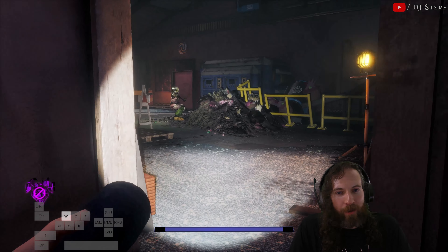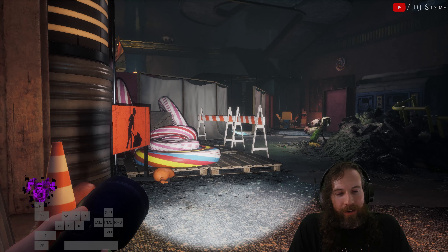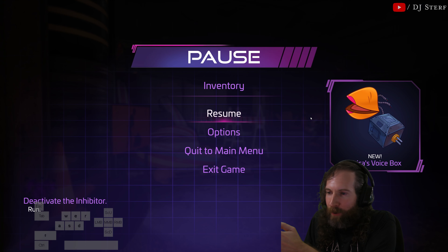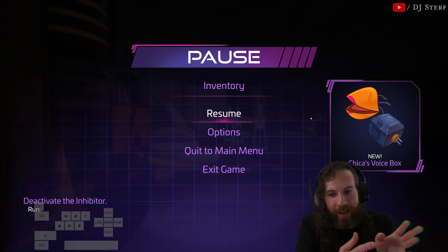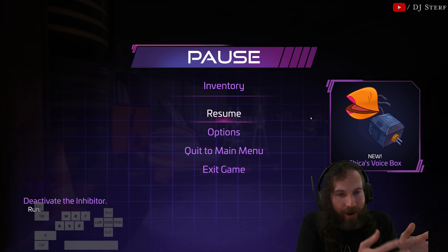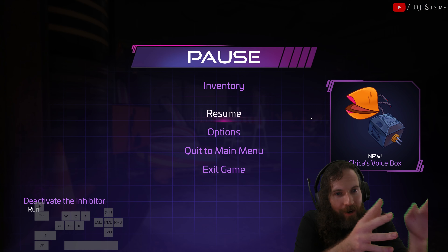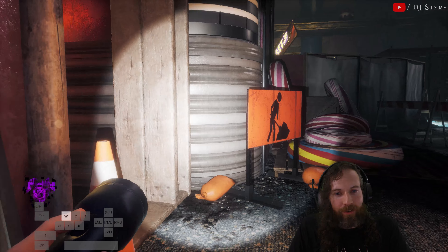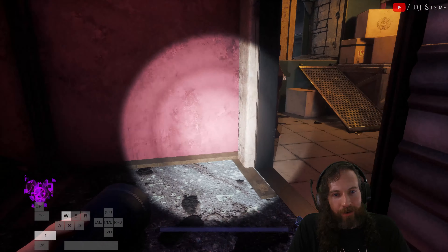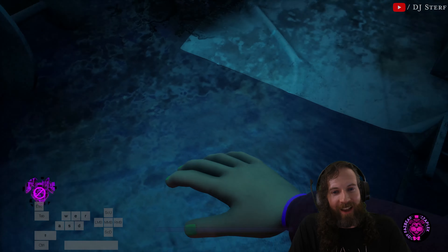One thing I would recommend when you turn this corner: face this way and don't turn back, because the cutscene flips you forward and then puts you back in the state you were at. So if you're looking back at Chica, it's going to turn you back around and your instinct will be to go forward but you're going to run right into Chica. So just go face forward — now it's going to push you this way.